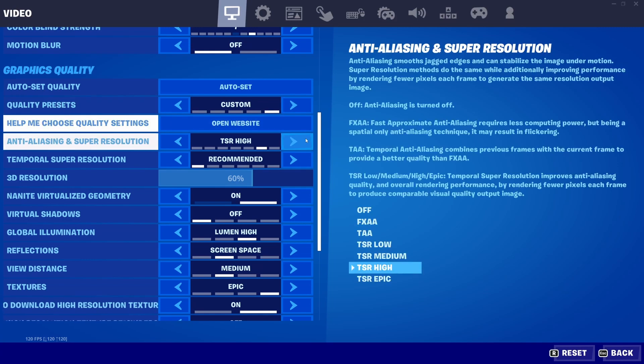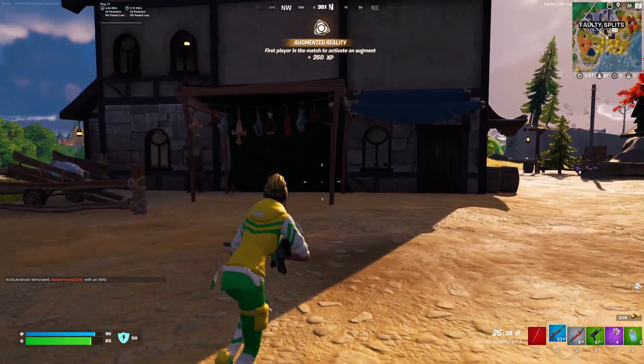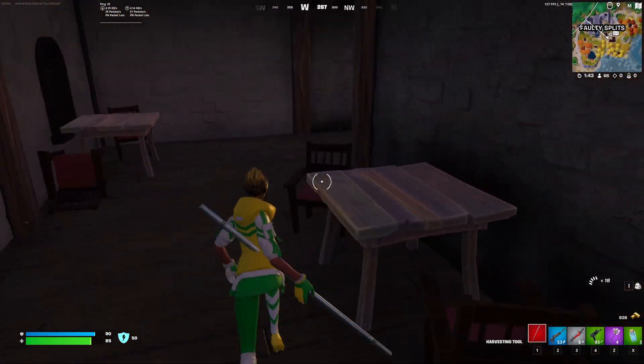For Temporal Super Resolution, I would recommend setting it to Recommended. You can set it to Performance if you need more FPS, or set it to Balanced or even Quality if you have FPS to spare, but don't go above Quality.